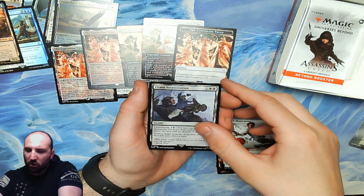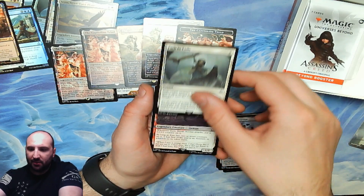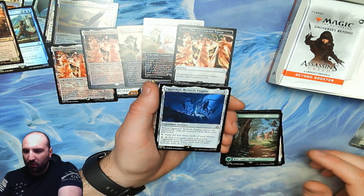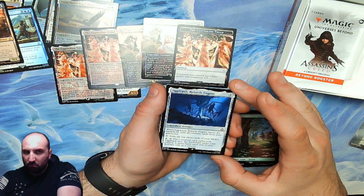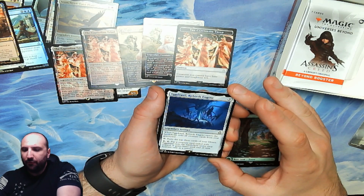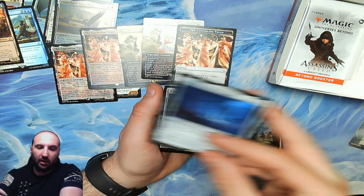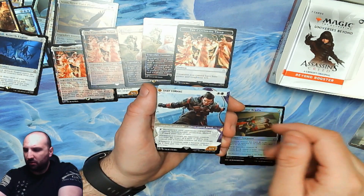Chain Assassination: destroy target creature; if another creature died this turn, draw a card. And a Path to Exile — nice. Yidrasil, Rebirth Engine is a mythic — three colorless, legendary artifact. When it enters, exile all creature cards from your graveyard. Tap it to exile the top three cards of your library. For four colorless, tap it to put a creature card exiled with this onto the battlefield under your control with haste — activate only as a sorcery. Pretty cool! Regalia in foil.